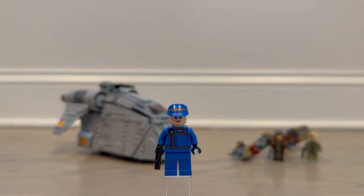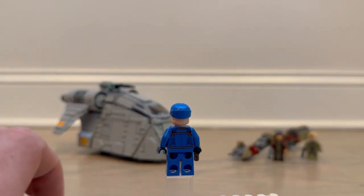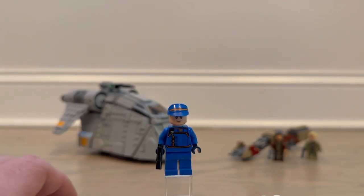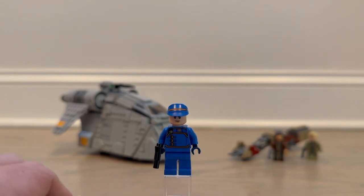Our final figure is the commander — he's the commander of this force from the planet that Cassian had killed someone on. He's been sent to arrest Cassian Andor for the killing of those two other guards. He looks pretty good — kind of like a Bespin guard but with orange outlines. He's got printing on the back of his torso, no leg printing, but he does have a pistol. He doesn't have a double-sided face, but it gets the job done.